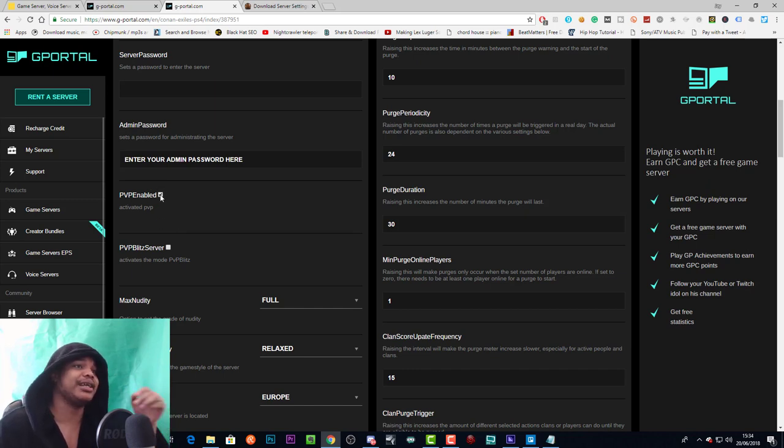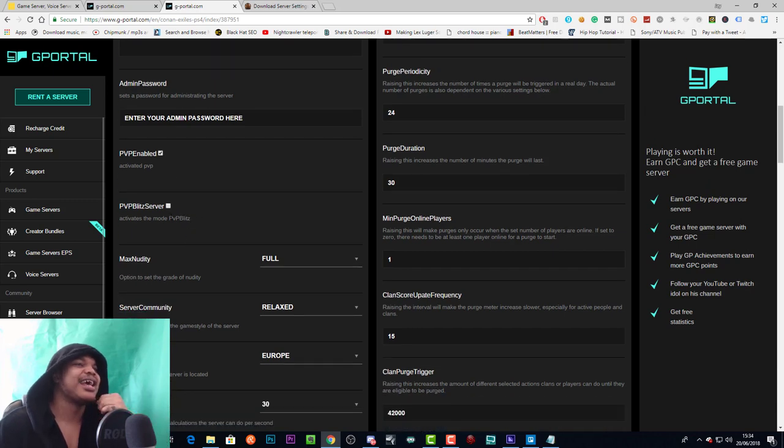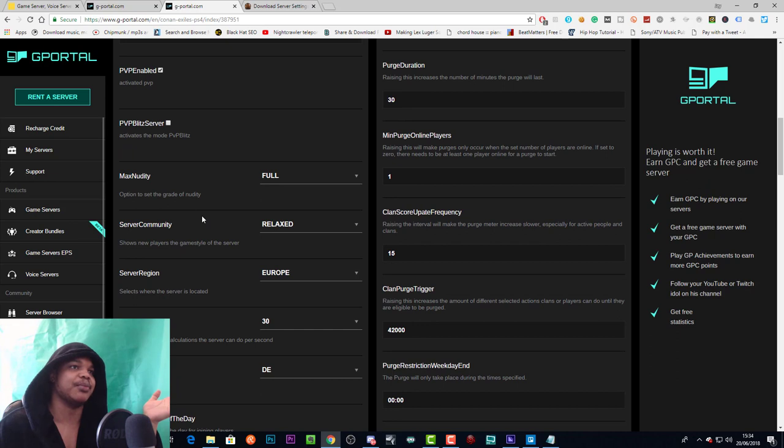Enable PvP: click this if you want a PvP server. PvP Blitz is another mode — I believe it makes things a bit faster and there may be some sort of wipe involved, so I highly suggest you look into that yourself before enabling it.